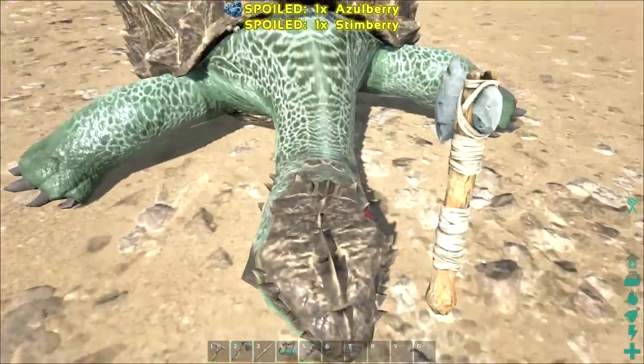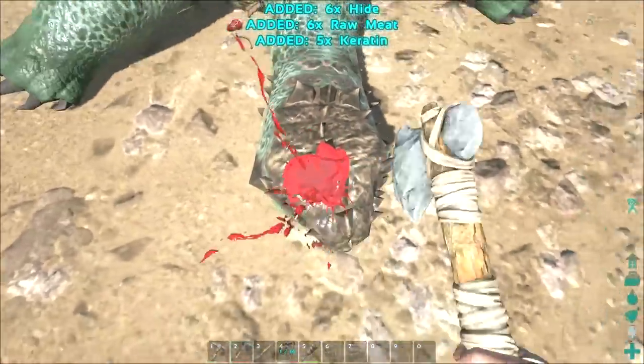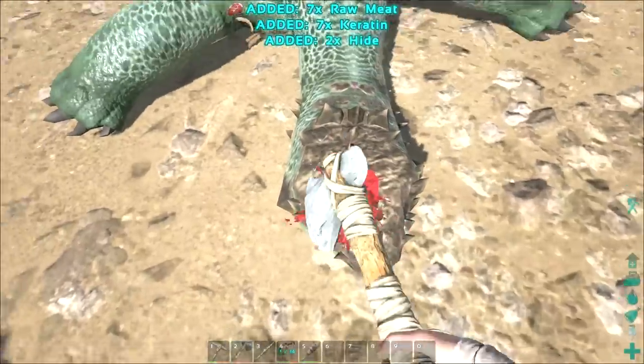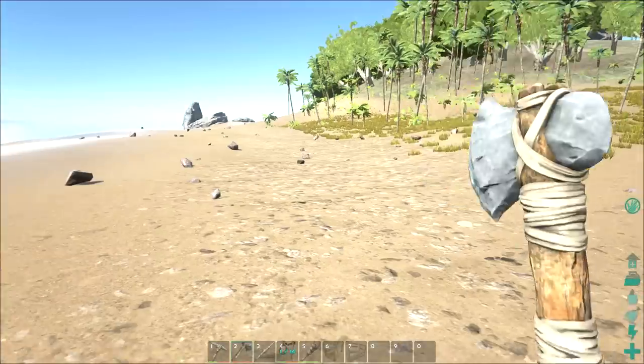I'll go for hides since that's what we need. Let's see what we can get out of them. There's maybe 13 hides pulled out of him — that's pretty good. If we could find another turtle I think I'd be happy.